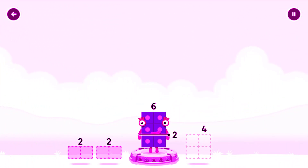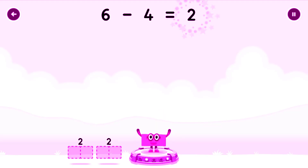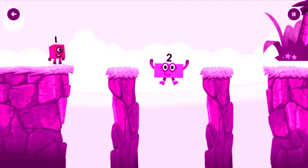Take number blocks away from six to leave two. You got it! Six minus four equals two! Two! Yes!